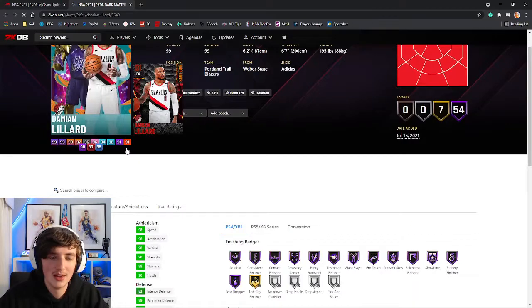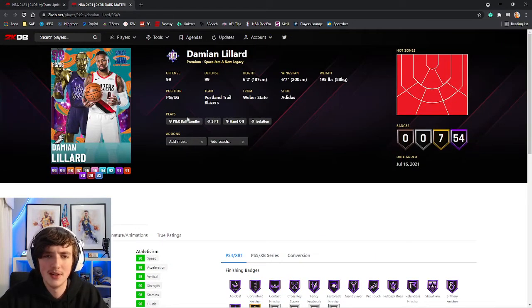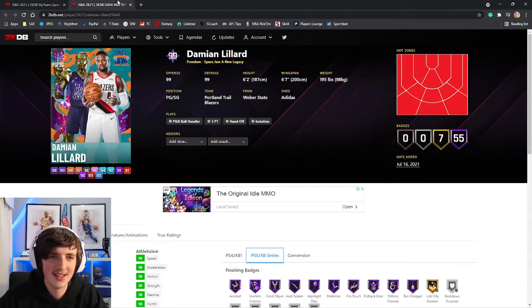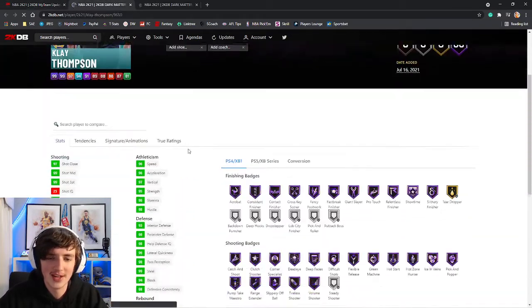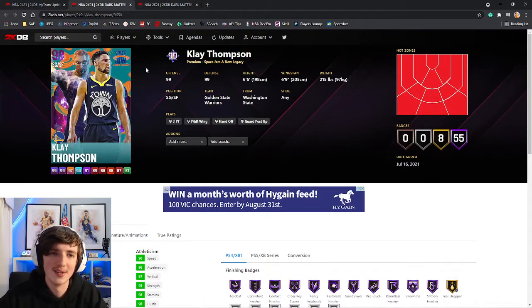This is the other version of Damian Lillard — just a little bit worse across the board. He's probably going to be a buy-now card. Unless people really want him he's not going to be a huge card to get. Six foot two at the point guard position, not too good there. For the Clay Thompson and Anthony Davis versions in this set, if you want those cards, go and pick up the Invincibles — that's the only thing I can recommend.